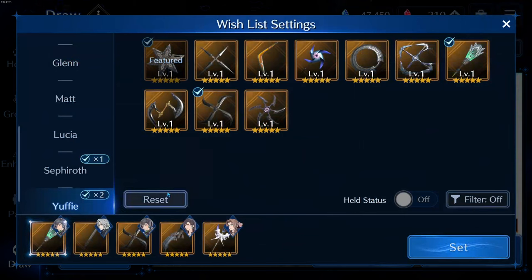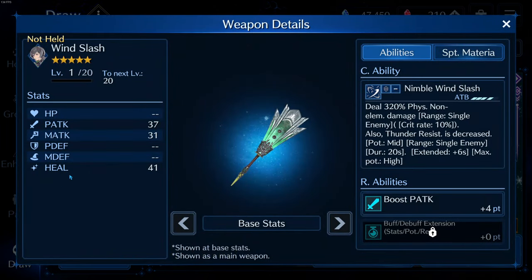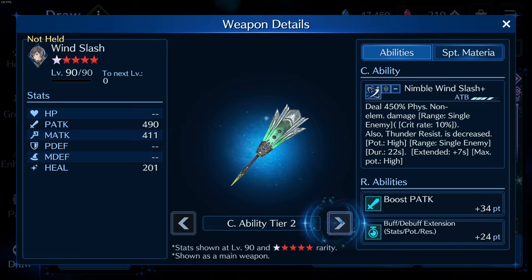I think she would be great for a couple of specific scenarios — every team is going to be different depending on how your account is right now. But for me personally, I would probably pair this with Wind Slash because you get more P-attack, more buff and debuff duration, and you can decrease thunder resist down to high.